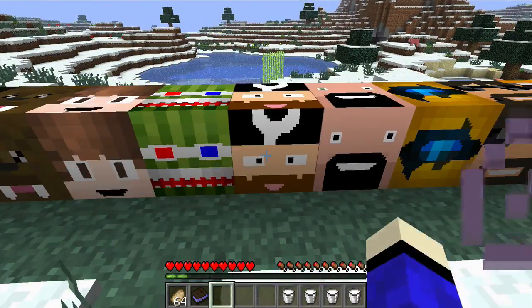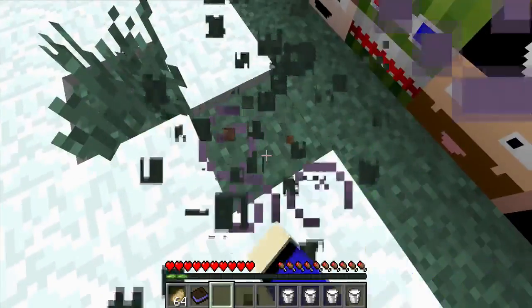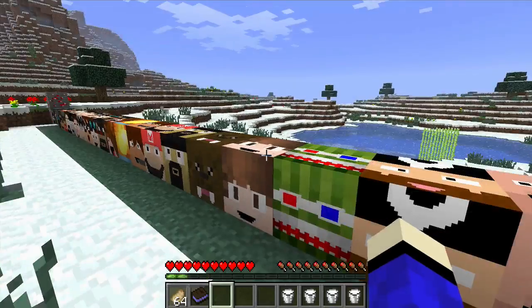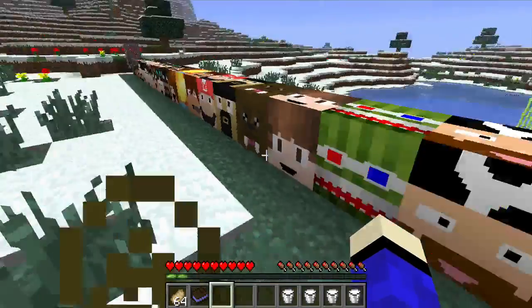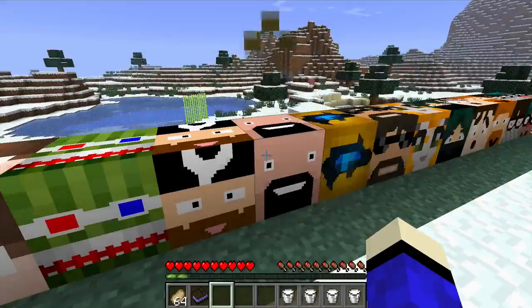Next we have CavemanFilms which gives you Mining Fatigue 4. Some of these effects they don't really have much in the game — like Mining Fatigue, you don't see it much. You don't really get potions of it.